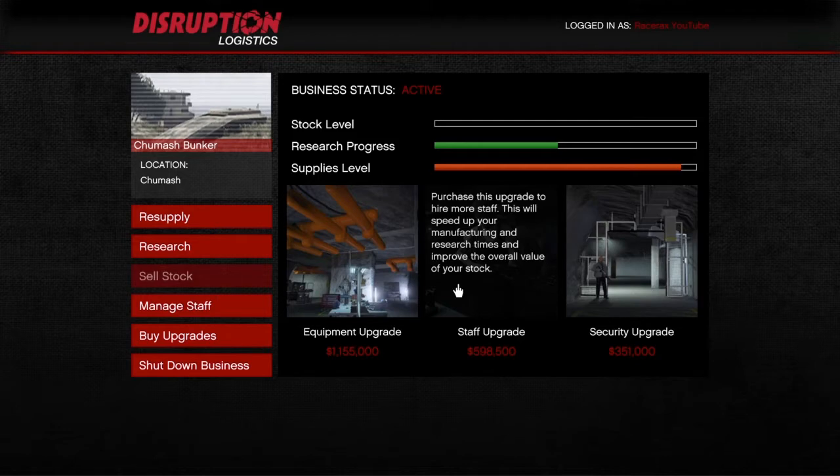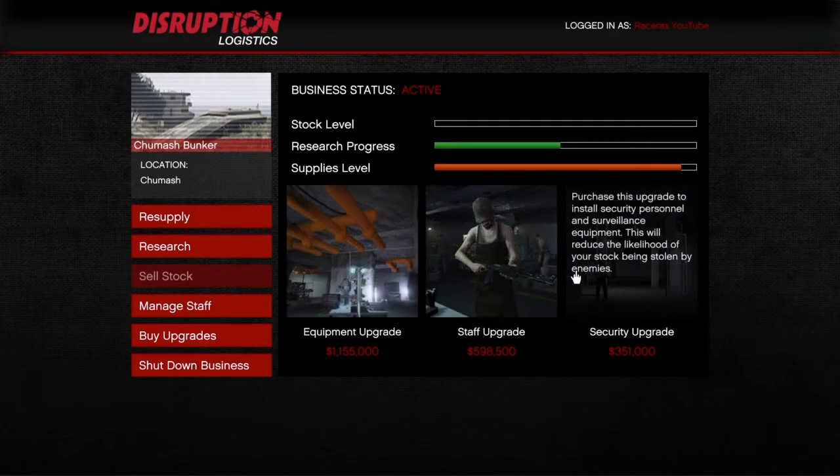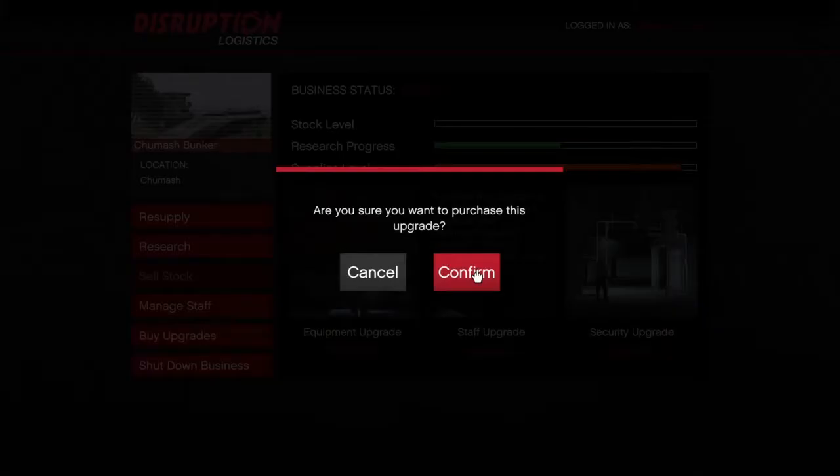The staff upgrade speeds up everything like that. If you get equipment, that just extends the amount of supplies you can have. The security is basically useless — I don't get what that's for. We're gonna buy the staff upgrade right now — about 600k — and I also wanted to buy the weapon and vehicle workshop.